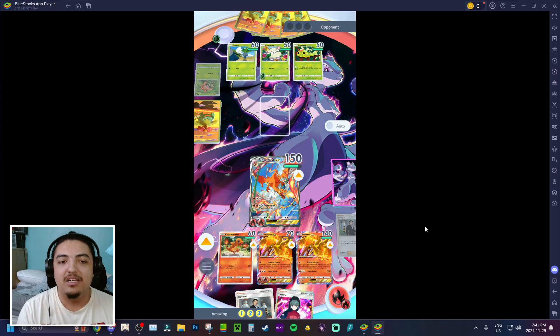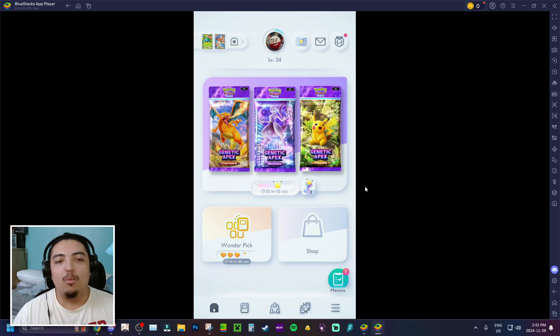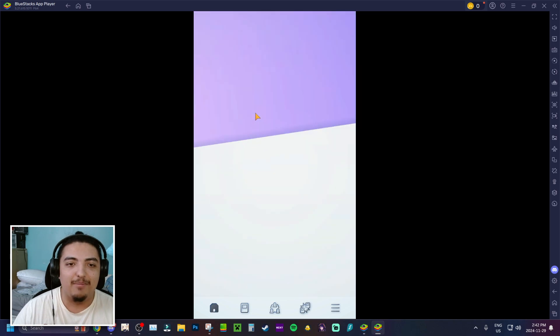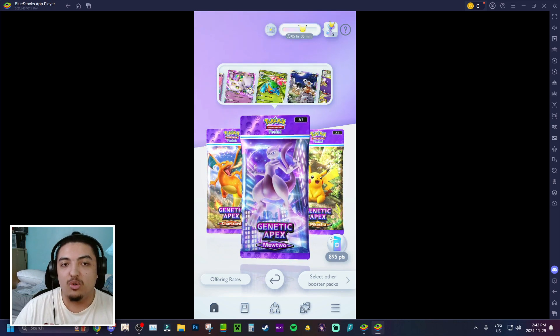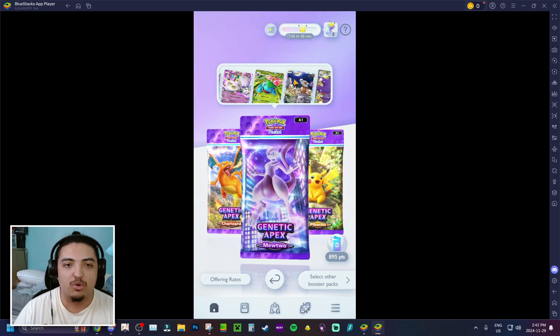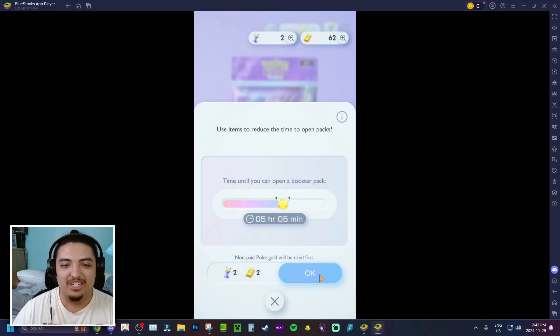Now let's move on to pack openings, which is the main attraction of the game. I'm opening some Mewtwo packs since I'm trying to build that deck and still need Gardevoirs. The free-to-play economy is good — you get a guaranteed pack opening every 12 hours of playing and the timer runs even when the app isn't open, so you don't have to keep it running.